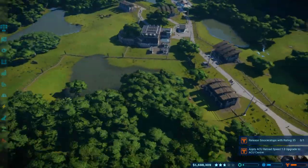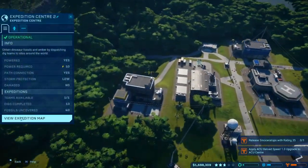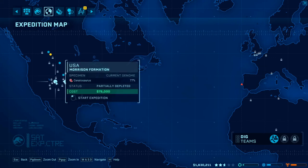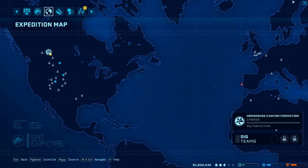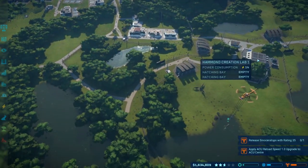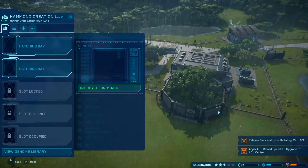We're going to transport her over to here — so we'll have two of those. At the moment we don't have a very large selection so we're going to go with it. Can we send you out to do another run? Triceratops — there's not really a lot we can do at this point. What's our mission? Release a rating of 35. Incubate dinosaur — we don't actually have one of those; that must be for the new map.